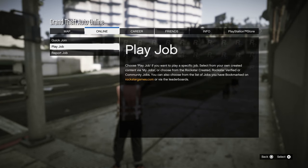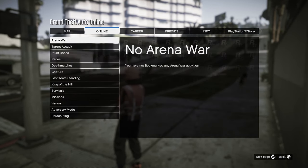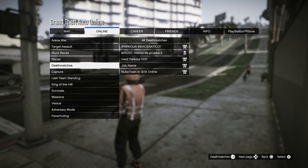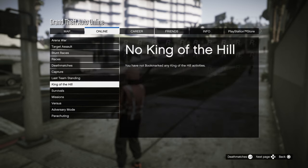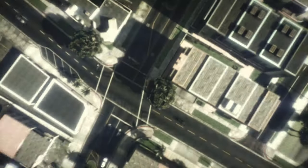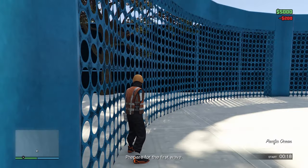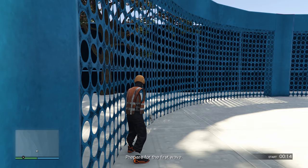Once you guys have bookmarked that job I've left in the pinned comment, you'll need to restart your game and then head over to jobs, play jobs, and you should see it in survivals. Just make sure you're clicking the same one I'm showing on screen right here with the dollar signs. Once you've started that up you can just start the mission — you don't need to invite a friend. This is a completely solo AFK method.